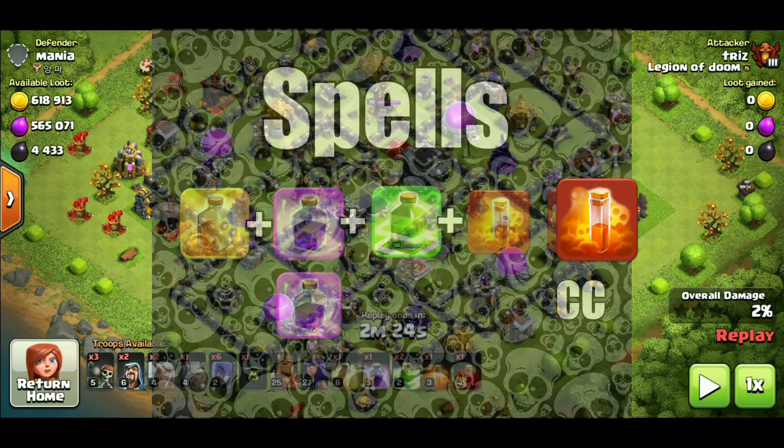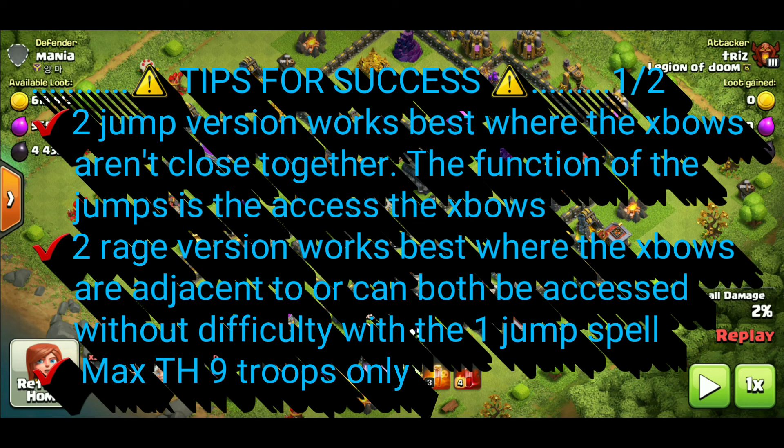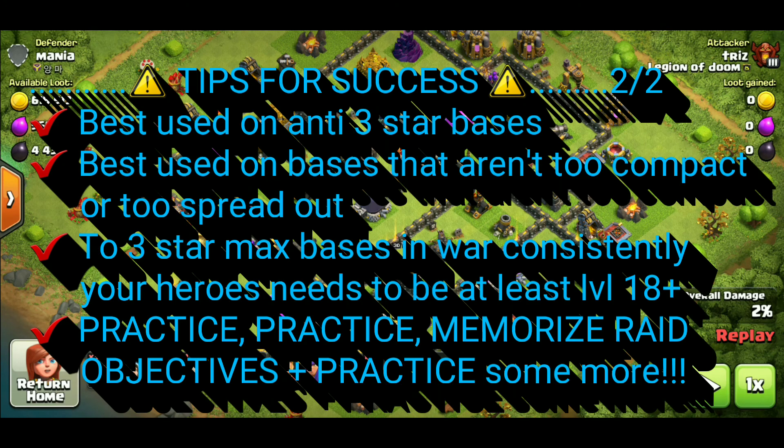As far as tips for success: you're going to use the two-jump version where the X-bows aren't really close together — the function of the jumps is to access the X-bows. The two-rage version works best where the X-bows are adjacent or can both be accessed without difficulty with just the one jump spell. Max Town Hall 9 troops only. This is best used on anti-three-star bases, best on bases that aren't too compact or too spread out. To three-star max bases consistently, your heroes are going to have to be at least level 17 to 18 plus. And of course, practice, memorize those raid objectives, and practice some more. This raid isn't too hard in terms of deployment, but you definitely have to get your heroes up.